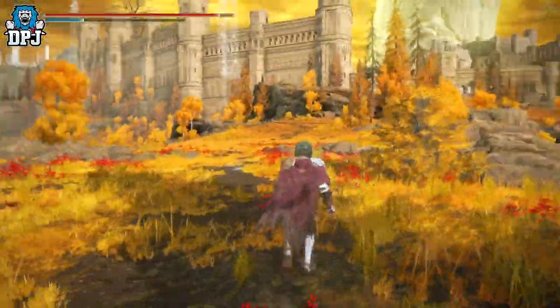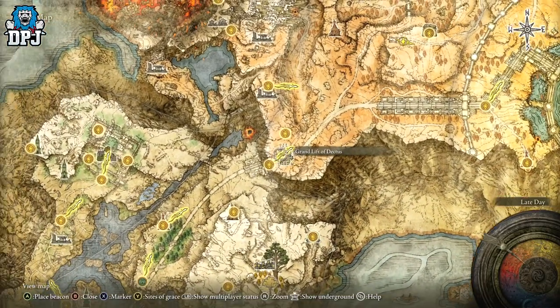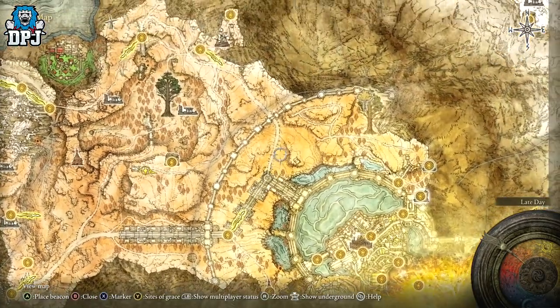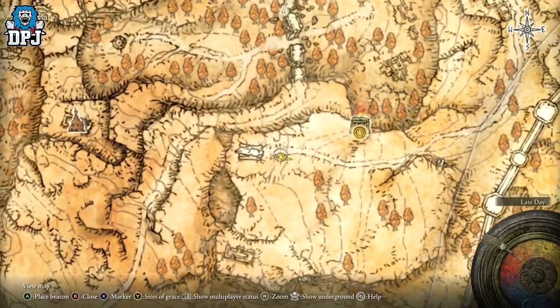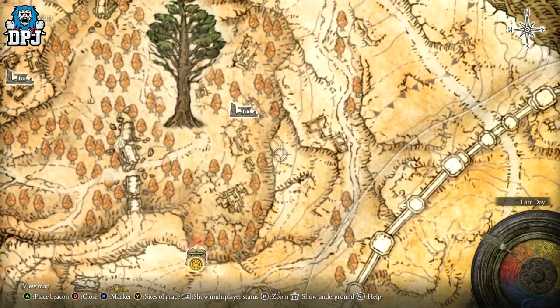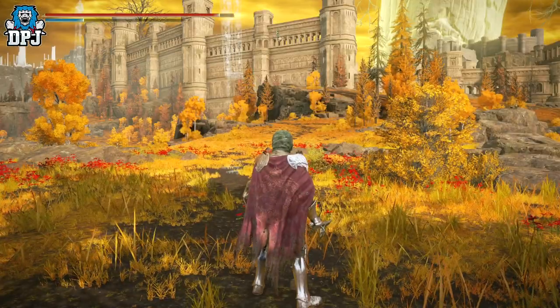This is an absolute beast of a weapon. Like I said, you want to come and get this — it's relatively straightforward. All you need is the Dectus Medallion, which comes in two halves. Come up here, come around this way, back down on yourself, and come here. Or if you've already got the checkpoint, it leads you out this way so you'd still have to come around anyway.